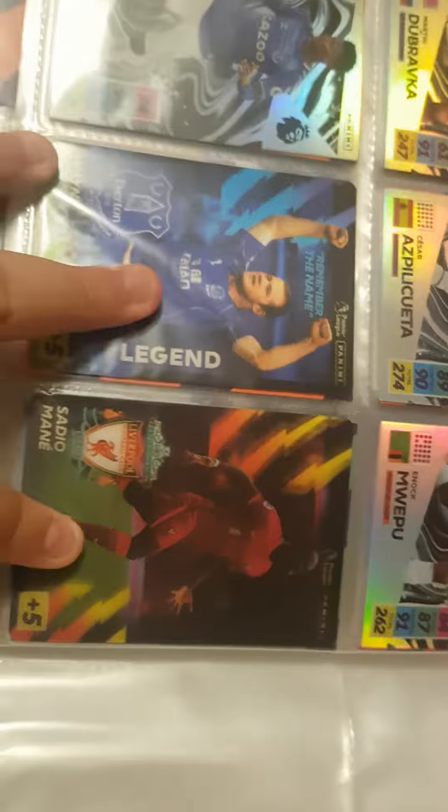Then we have Bravka, Cesar Aspiluqueta, Umwepu, and Damara Gray. And then I have three lenticular cards: Raymurini and Sadio Mane. These three are left empty. Okay so guys, that is my binder collection and I'll see you in the next one. Peace out.